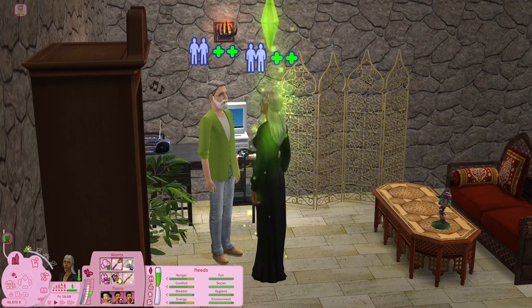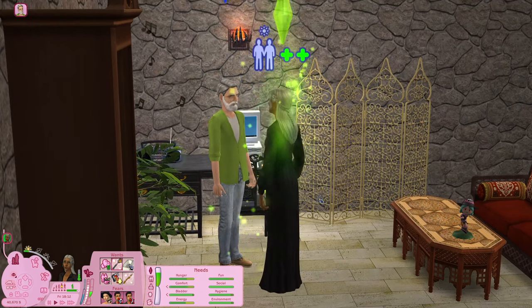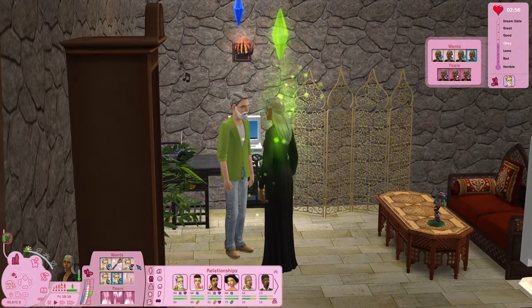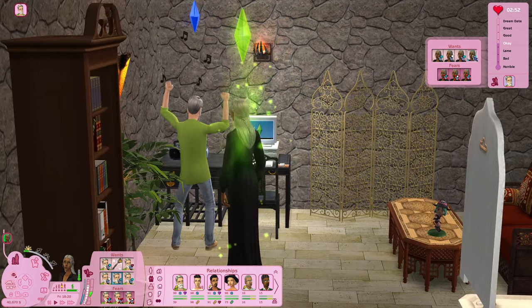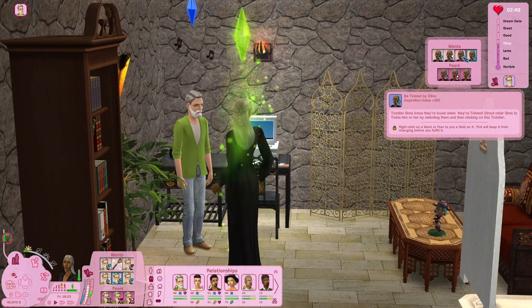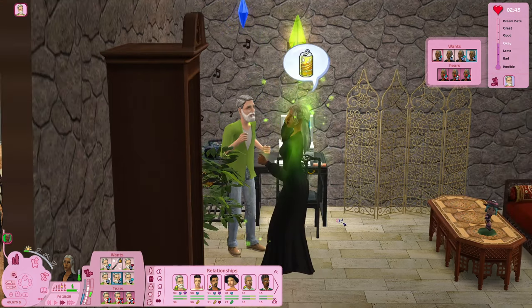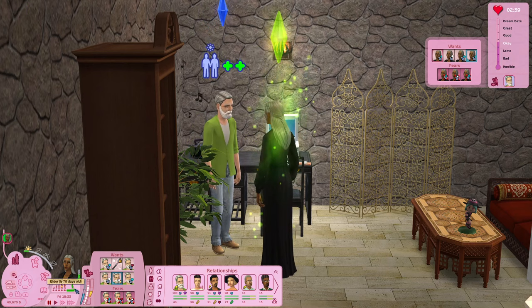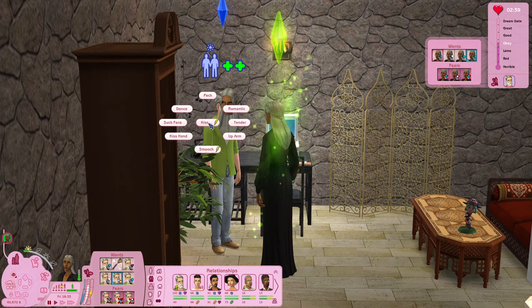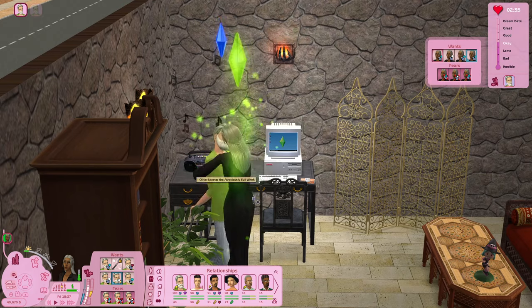Olive is a very neat sim — she's always going to clean up after herself. It's 1:20 in the morning; I don't feel bad about sending her to bed and ending this day. Of course Matthew is still here but he's on the computer. I need him to leave so he'll bring me the flowers. She doesn't really have any wants — she wants to influence someone to clean. Girl, you have a maid, but okay.